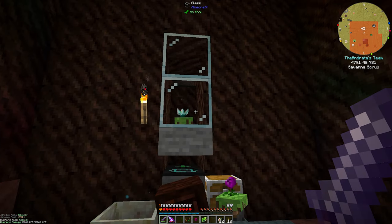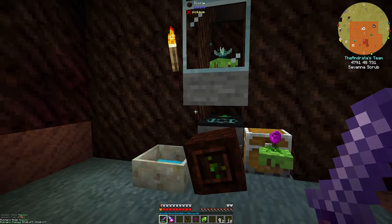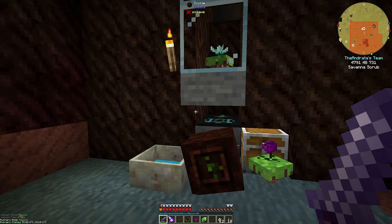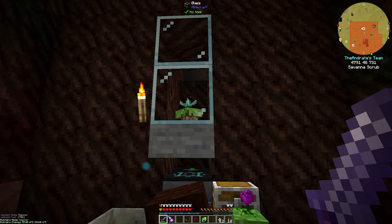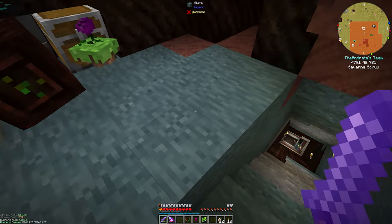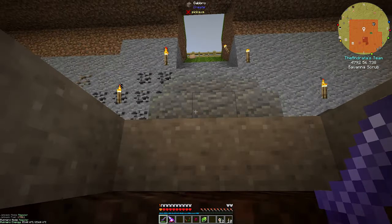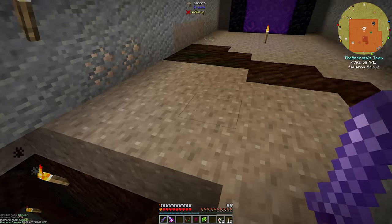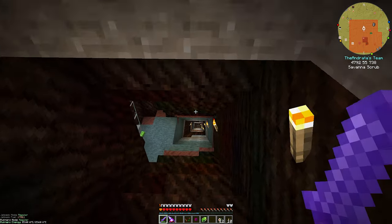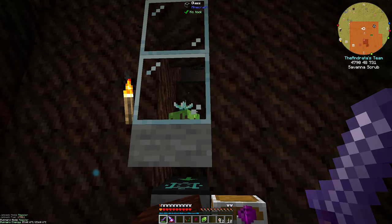It seems that if an Enderman teleports, it doesn't teleport them back to its exact location — it pulls them back to the area, which in a normal situation would work great. However, for us, what it's doing is causing the Endermen to teleport here, or here, or here, and they're not getting sucked back into our player damage trap. So if you saw the end of last episode, we had Endermen pretty much everywhere — it was a little intense to slay them all. So I've turned this off for now and we need to figure out a better solution.